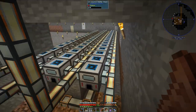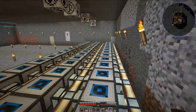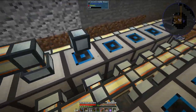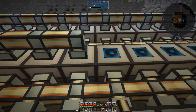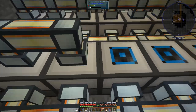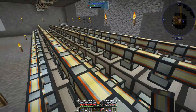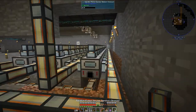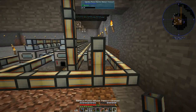The next thing I need to do is set up the output. Let me grab some more signal-implated item duct and start hooking this up. That will be the output, so it'll be on the top. Thankfully, if I set the induction smelters to auto-output to the top, I don't have to use servos. I'm not exactly sure how familiar everyone is with thermal expansion and thermal dynamics, but they're pretty nifty mods. Now I need to tie all three lines together and wrench them.